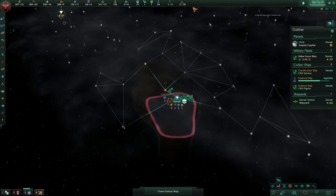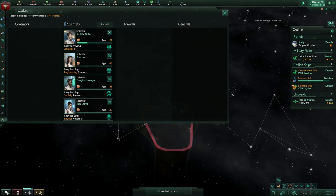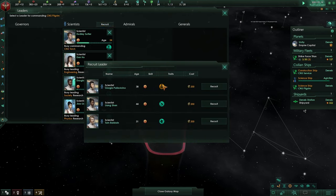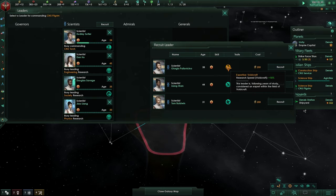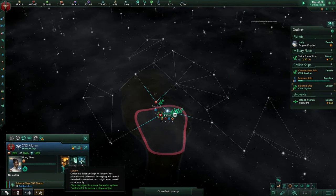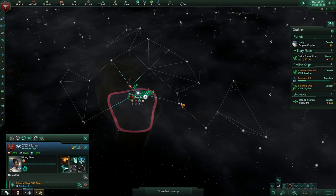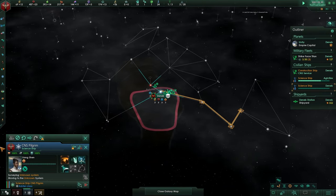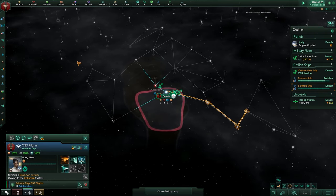We'll unpause. With the new science ship, click the portrait, assign a leader, go to scientist. There are several options — some give bonuses to specific research types, and this one in the industrial tab has plus 35% anomaly research speed. We also have anomaly discovery chance, which is quite nice because discovering anomalies is amazing. I'm sending this scientist into the nearby territory — the further he gets, the more the fog of war will be lifted. And with that, I'm going to end the video.